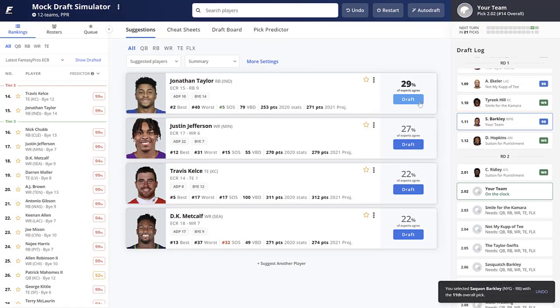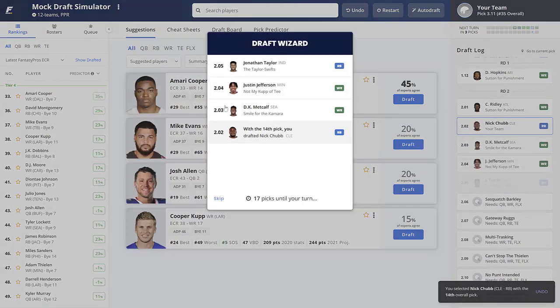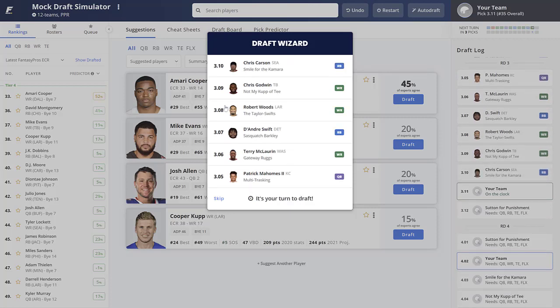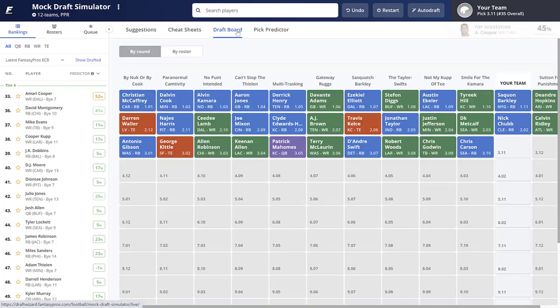Nick Chubb also falls in that safe category. I'll actually go Nick Chubb because he's one of the safest running backs — you could argue Jonathan Taylor has higher upside, but Nick Chubb is in the ultra-safe category. Very run-heavy team, healthy, great offensive line, one of the best in the NFL. So I'll give him a nod over Jonathan Taylor. It's splitting hairs, but Barkley and Chubb gives you one risky guy and one ultra-safe guy.